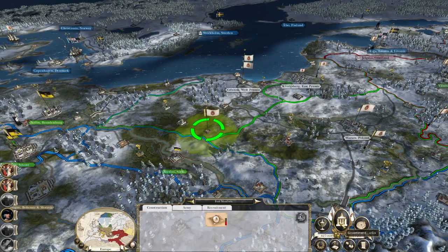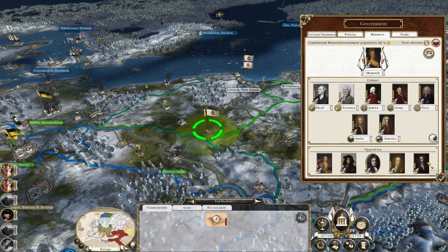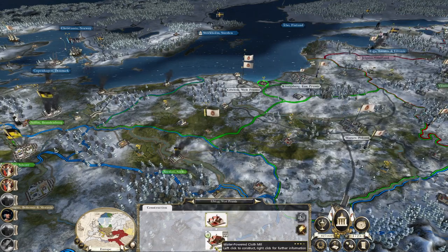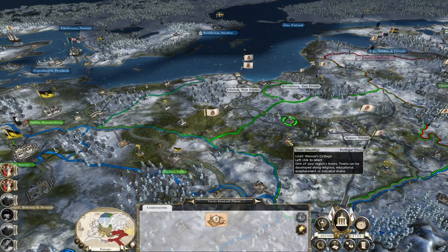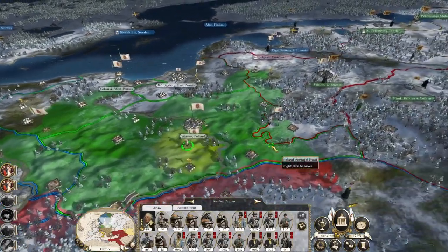You're going to go to Gdansk, recruit that infantry again and then some more. You may actually build a fort here within striking range of Breslau. Lots of raids. We've got an election - unless there's any three-star candidates we're not bothered. Nope, everyone's four-star or higher so they're all going to provide a benefit, some significantly beneficial.